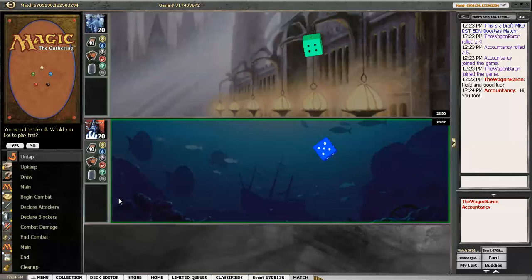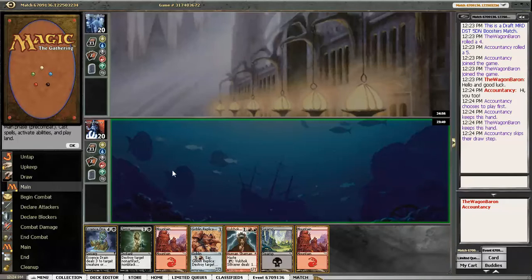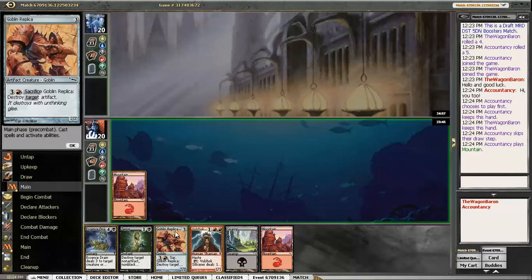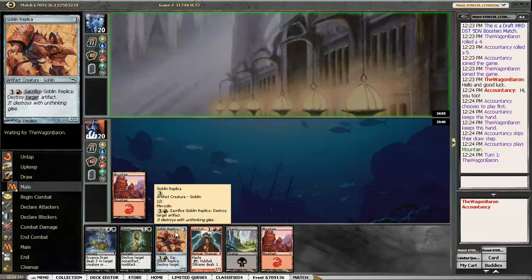Alright, we're back here for round 1. I will be on the play, and I don't want a mulligan — it's a great hand. I'm looking to have Terra open on turn 2, Vultrox Sorcerer turn 3, Goblin Replica if I need it, Essence Drain. Just a strong hand.